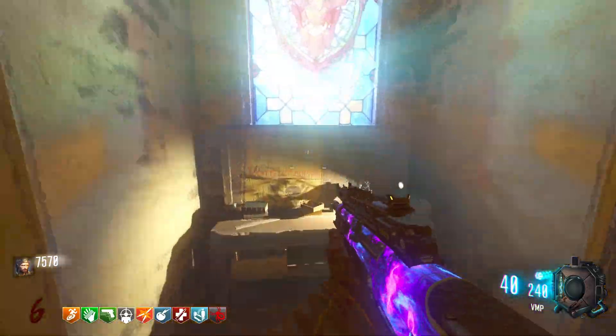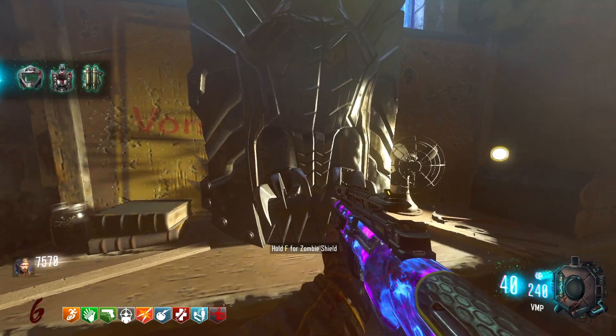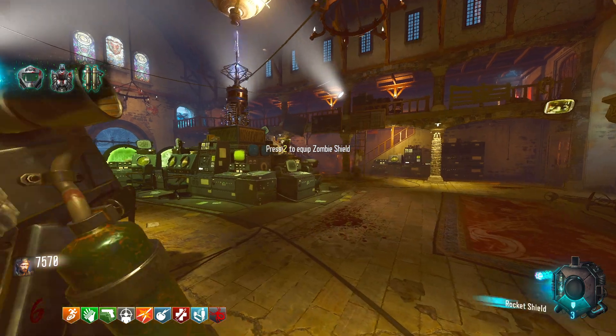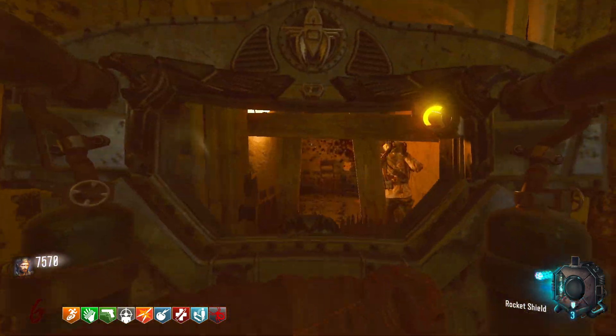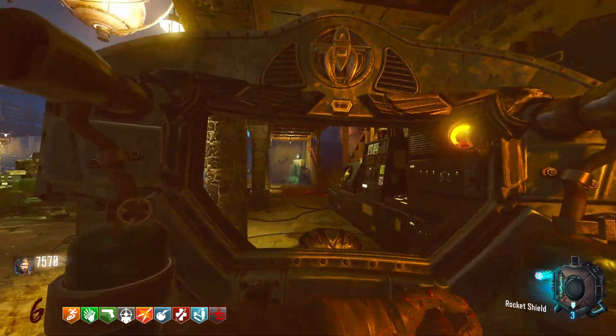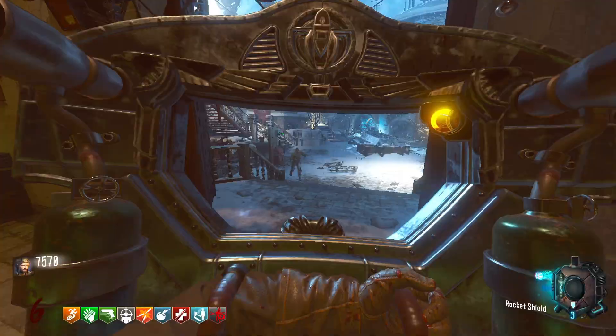After that we have the rocket shield. The one on Shadows of Evil is a lot better than on Der Eisendrache because you're going to be training to get high rounds on Shadows. With Der Eisendrache you might do the same with training, but I find it just a lot more useful on Shadows. With its ability — a rocket boost where you can launch toward the zombies — it's fun, but after about round 20 it stops killing, so it's not useful at all. But it's still a shield, so why not just get it?